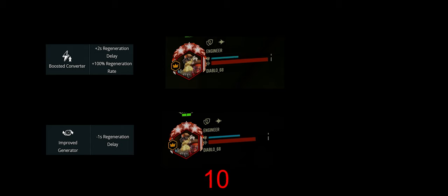At 10 seconds it's about level pegging, but it's that early point we're talking about — when Boosted Converter has no shields but Improved Generator has some. At 13 seconds Boosted Converter wins, but if we go back to that eight-second point, this is why we take Improved Generator, potentially saving you that precious health on Hazard 5 and elite deep dives.